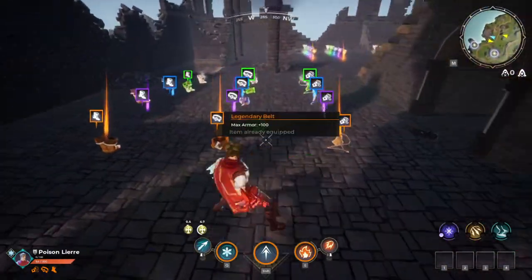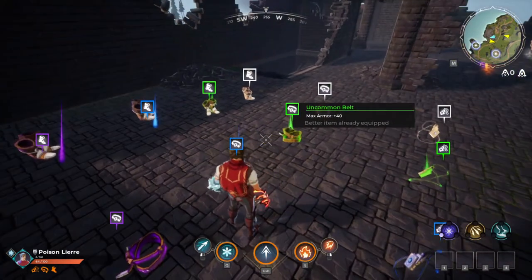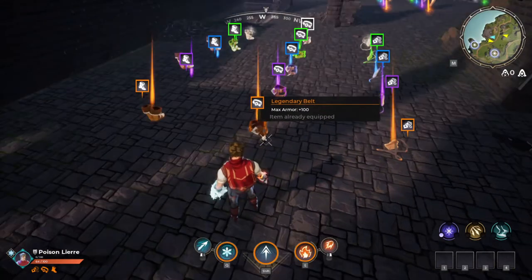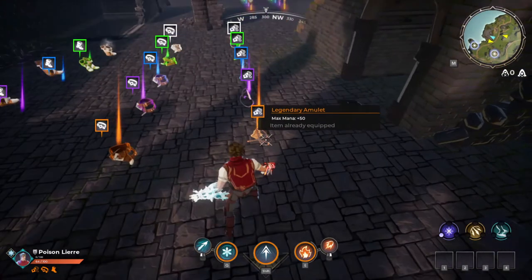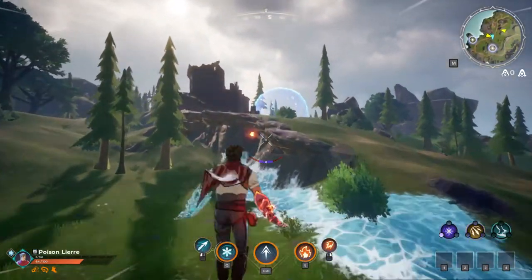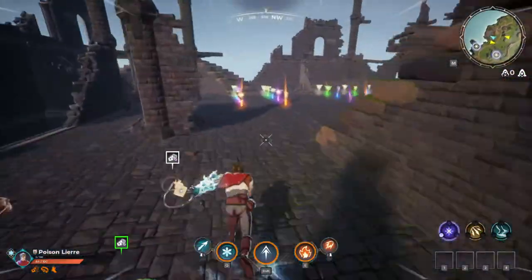What these amulets and boots and stuff do — boots just increase your run speed. Belts make armor, so your armor gauge in the bottom left — it'll just let you have more armor. Normally you'll just have 20, but the legendary I have on now gives you up to 100 armor hit points, which basically doubles your health bar. The amulet just increases your mana, so as you can see my mana bar is actually a lot larger. You get more the higher rarity of the item.